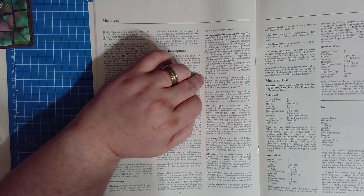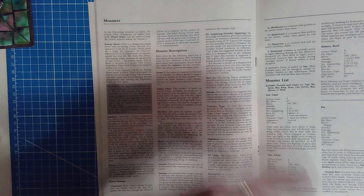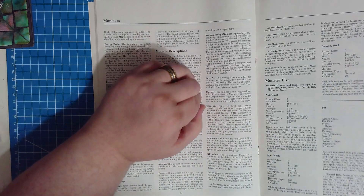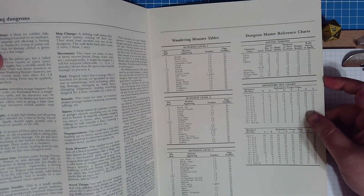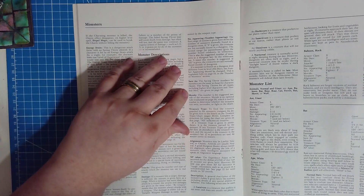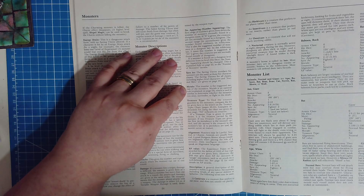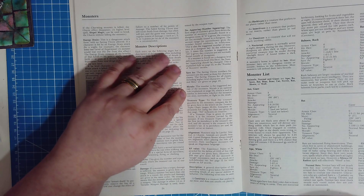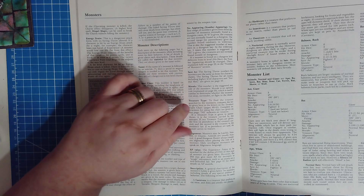Save As: the saving throw numbers for monsters are the same as those for character classes. Saving throws for all classes, including higher level characters and normal men, are given on page 49 — basically the inside back panel. Morale: this is the suggested morale of the monsters. Morale is an optional rule explained on page 19, used in combat to determine whether monsters run away, surrender, or fight to the death. It's a very useful and practical part of the game — you should definitely consider using it.